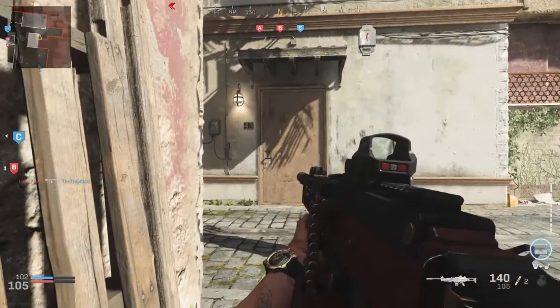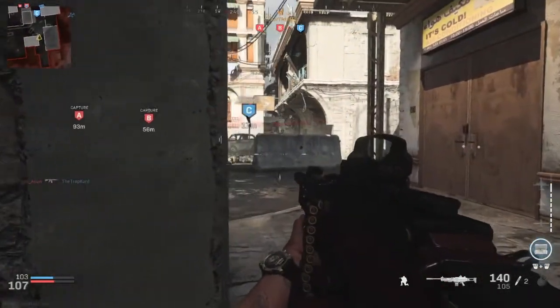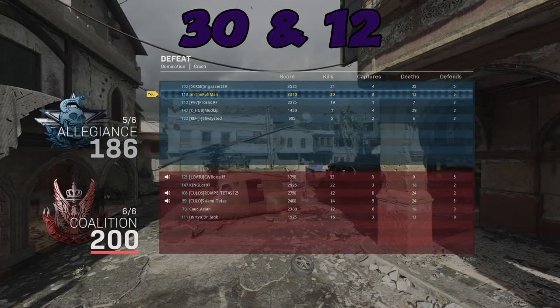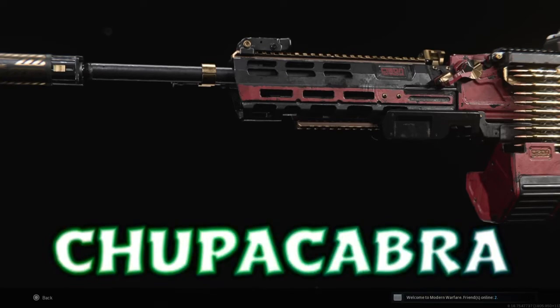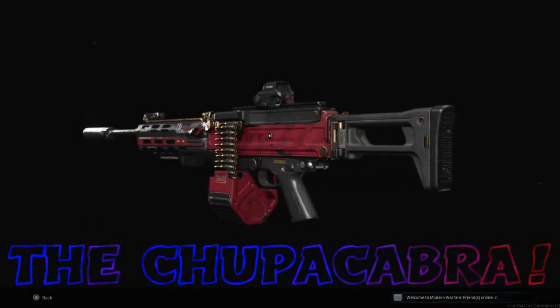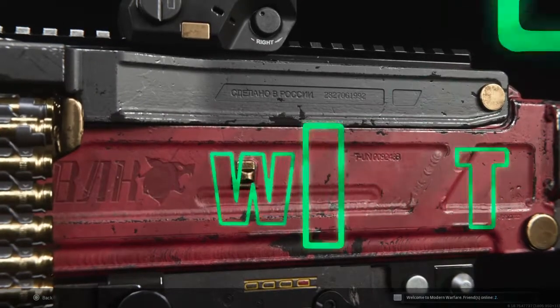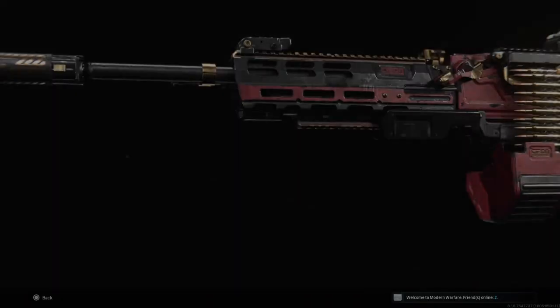It definitely suits its name guys, it's got everything going for it. I got a merciless with it. I give this thing a solid 9 out of 10. Well there it is guys — the M91 light machine gun, the Chubacabra. This thing is pretty beast mode. If you made it this far in the video, comment down below 'Chubacabra.' Don't forget to smash that like button, subscribe with bell notifications on so you don't miss any of my videos. Until next time guys, get in the game, have some fun, stay frosty. I'm your Puff Man, peace out.